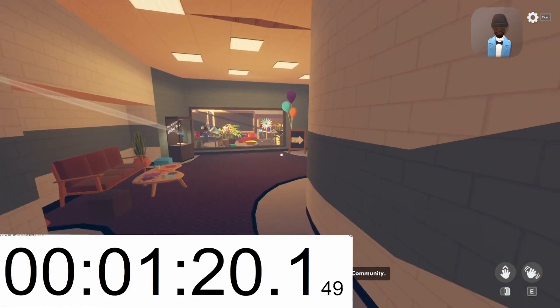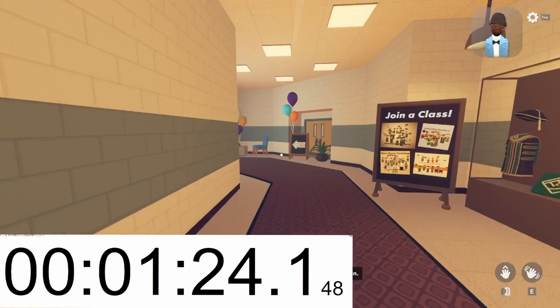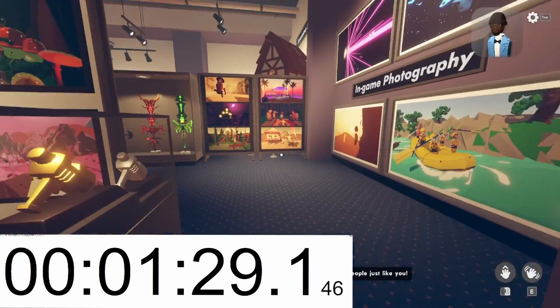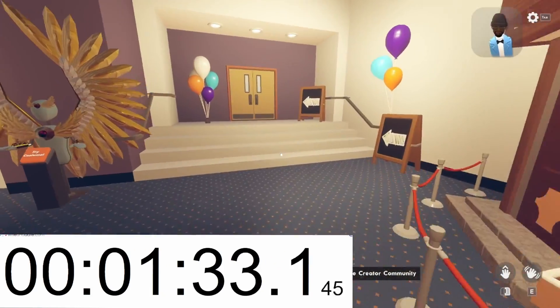The last stop on the tour is all about our creative community. The Maker Pen is your gateway to creation. This means creating beautiful things — so much of the amazing stuff you'll see in Rec Room is built by people just like you. If you're ever curious to learn more about building…